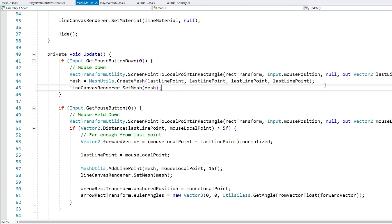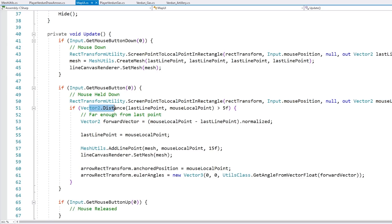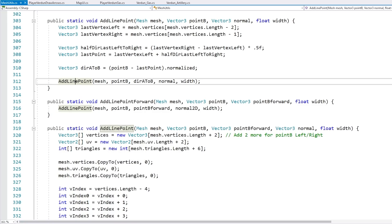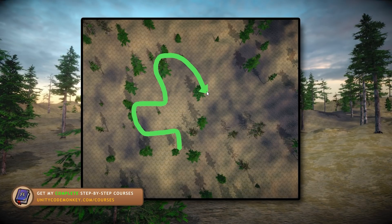To make this mechanic work, all you really need to know is how to work with dynamic meshes. I've got some basic logic for testing when the mouse button is down, while it is held down, and when it lets go. When the player presses the mouse button, I simply create a mesh directly on the player's mouse position — I use the RectTransform utility to convert the input mouse position from screen space into the local space of the transform. Then just create a mesh — literally just a point — and set it on the renderer. On every update while the mouse is held down, calculate the mouse local position, then do a very basic distance check so it doesn't draw a new part on literally every frame but waits until the mouse moves a little bit.